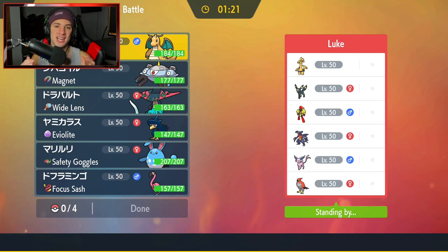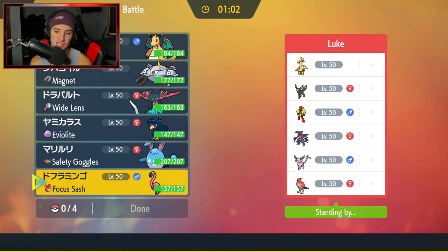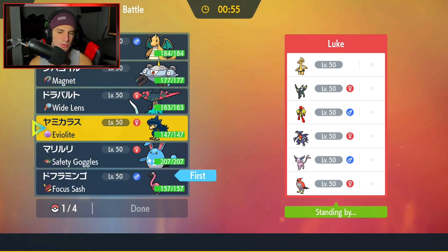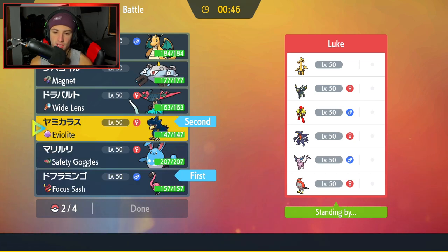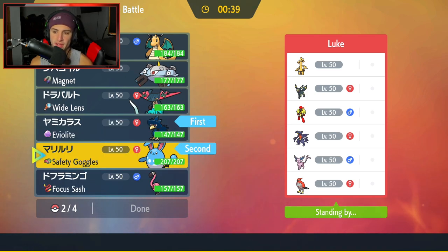Second match coming at you guys, and we're going up against an Umbreon and Espeon team. I'm currently looking for an Espeon team to showcase, so if any of you have an Espeon rental code, bring it over. They also have Gholdengo, Armarouge, Garchomp, and Talonflame — it's a really cool team. Hopefully we can grab another win and go back to back. I really do like Scrappy Flamigo here — such a good Pokemon — so I'm going to lead with it.